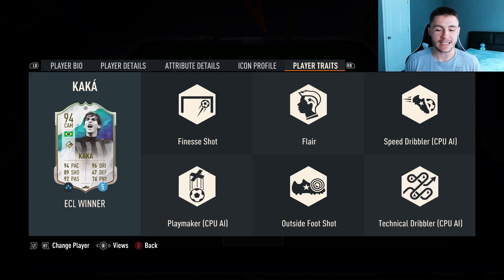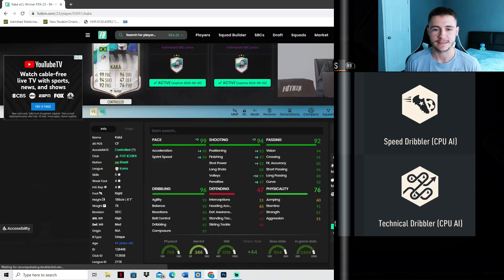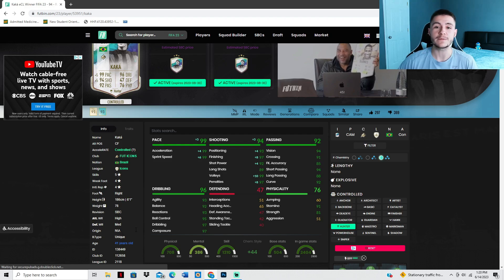If we look at his player traits, we do see a lot of added bonuses to the card, which is great to see. He has the finesse shot, flare, speed dribbler, playmaker, outside the foot shot, and technical dribbler player traits. Kaká also has the unique body type which is really overpowering in FIFA 23.